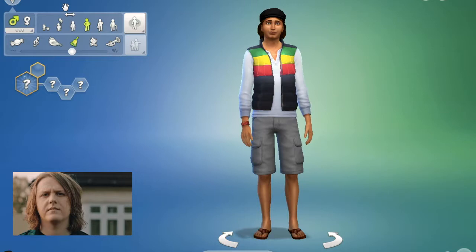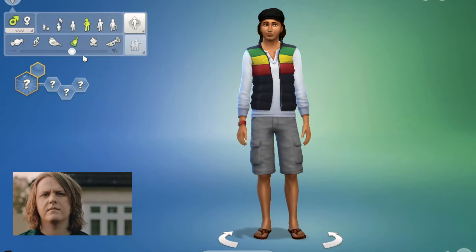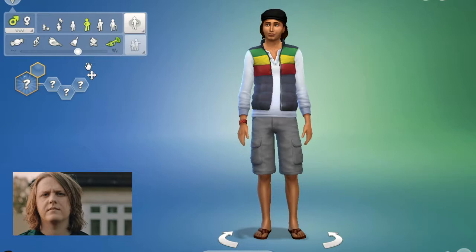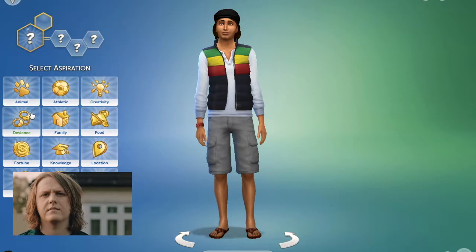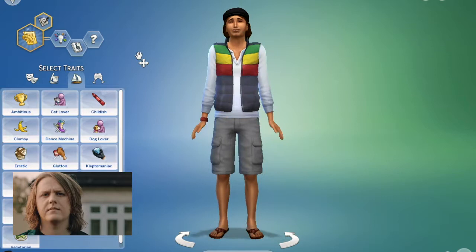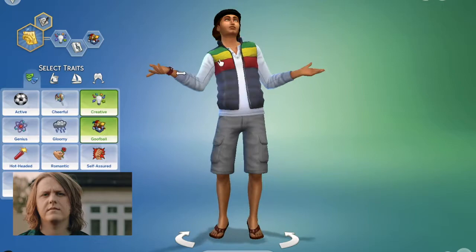Sorry if you hear my phone go off in the background - my mom's been messaging me and friends messaging me. So it took me a while just picking his walk and stuff, and I think I stuck to like the normal walk. For traits I picked the ambition, and then I've got creative, loves music, and goofball - because his Instagram stories are hilarious.